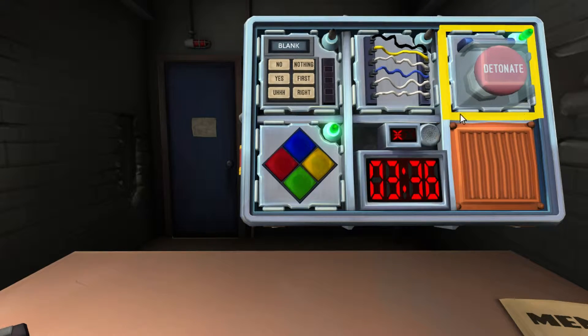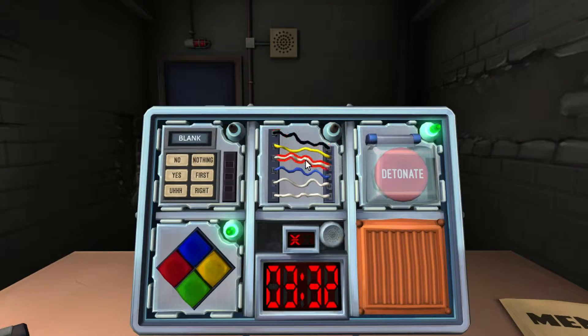Alright. So now we have six wires. First one is black, yellow, white, blue, white, white. Black, yellow, blue, white. How many yellow wires? There's one. How many white wires? Three. Cut the fourth wire.